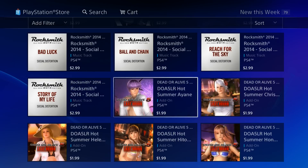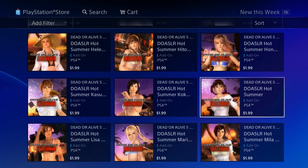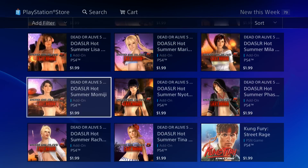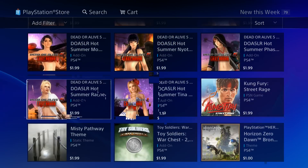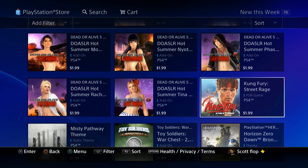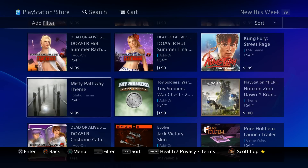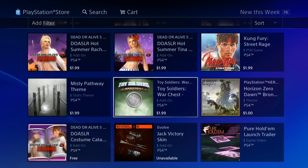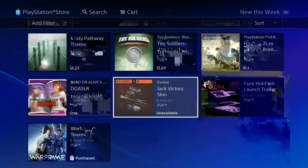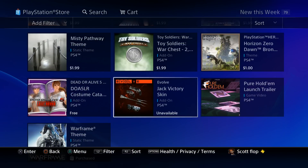We got Rocksmith add-ons — music tracks for $2.99 as well. We got Dead or Alive 5 add-ons for $1.99 each. We got Kung Fury for $1.99 — that's brand new on the PlayStation 4 Store. Then we get another static theme, a Toy Story theme, and some more Evolve content that isn't available yet but is already listed on the PlayStation Store.